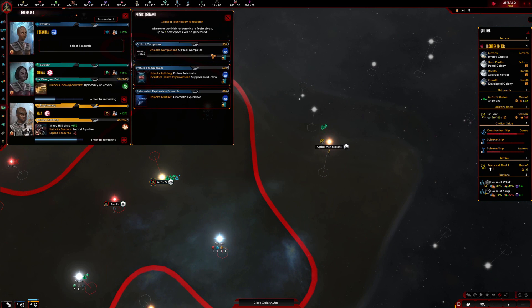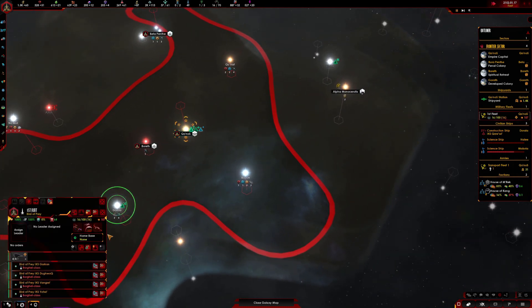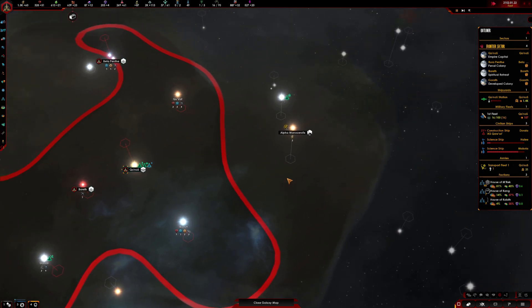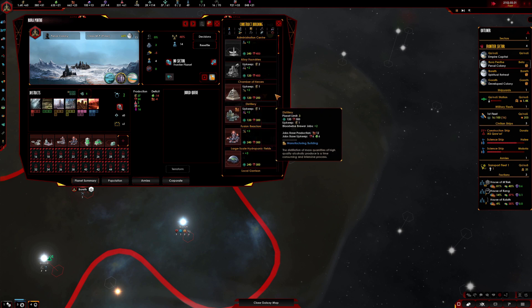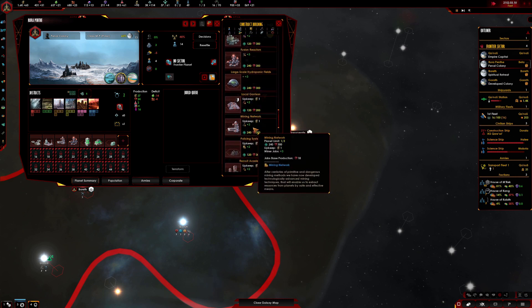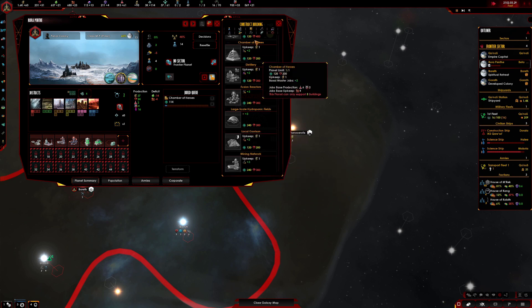Let's go with the optical computer. Thanks for that survey. We can upgrade the fleet — yeah, why not? We know about the Klingon houses; we just have to take it as it comes. We've got the frontier hospital and the entertainment system, but they're still not the happiest bunch. Maybe the Chamber of Heroes will help — it isn't too much either. The upkeep is only one energy and we've got 60, so I'm going to go ahead and do that. I can always swap things out. First fleet's been upgraded.